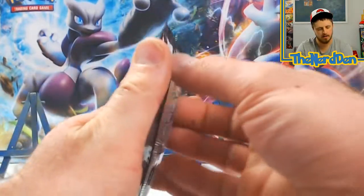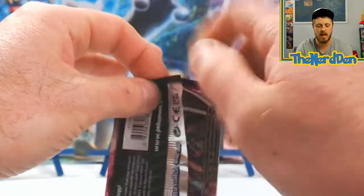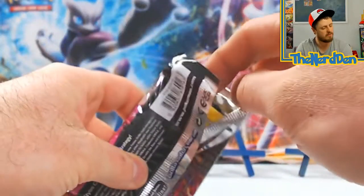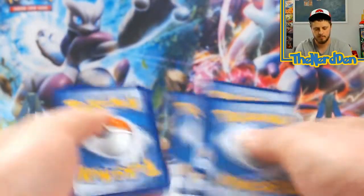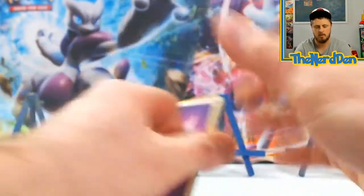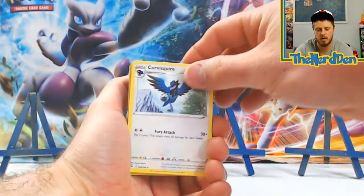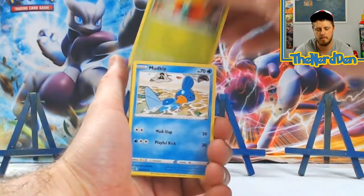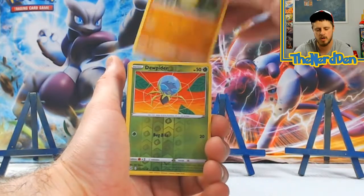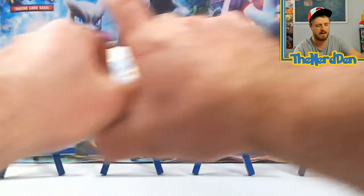Let's jump right into this Fusion Strike. Still got a lot of the alternate arts that we still haven't pulled — it would be amazing if we could pull them today. Got Energy, Dracaloke, Corvusquire, Shauna, Hello Tile, Wooloo, Gossifleur, Mudkip, Sandshrew, Dewpiter, into a Feraligatr Holographic.